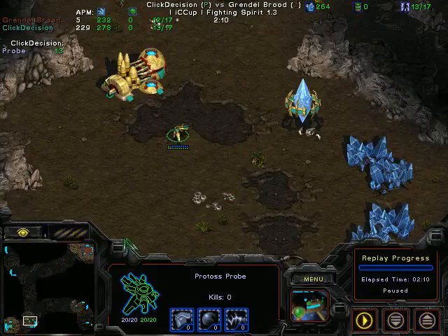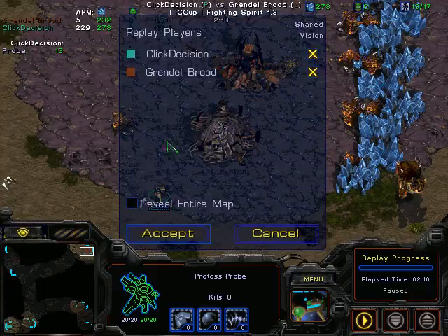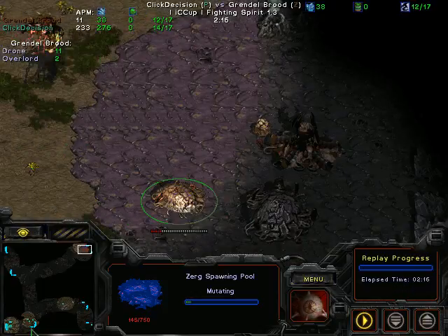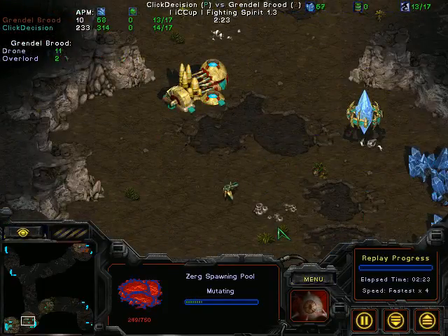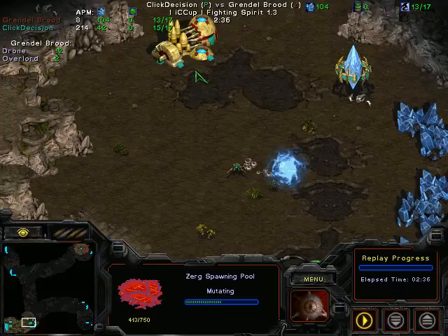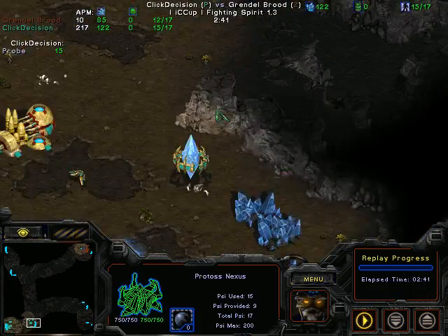Of course this is just against the computer, but I'm treating it like it's a real game. I see the spawning pool go down, so I know I don't need to make any cannons — obviously a real player wouldn't let me see that, but still. So we're going to go Nexus before any cannons, and I might even be able to go Gateway before my cannons too.